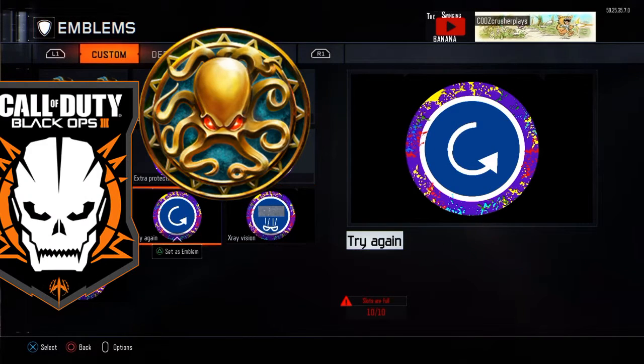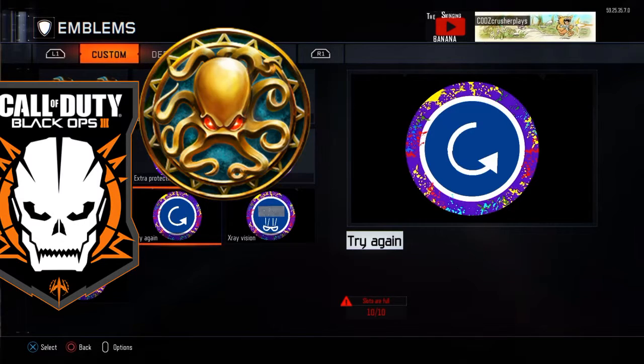Coming in at number 10 we have Try Again. This one could be extremely useful if you use it right. Say all three go down at about the same time — pop this baby and go back 20 seconds. Everyone's alive and they know what's coming, so they prepare. Or say you're doing souls and you get a nuke — no one wants that. Pop this baby and you can avoid that nuke.